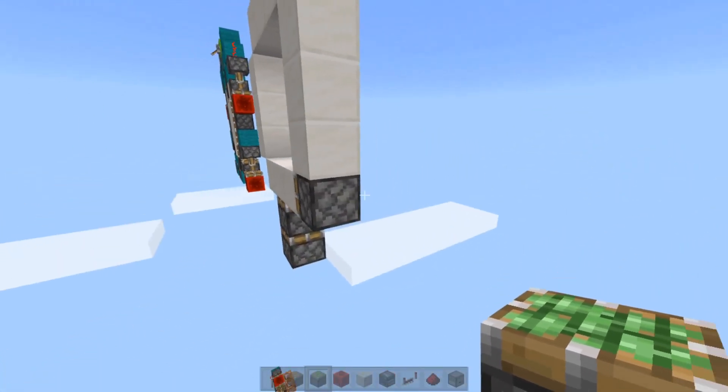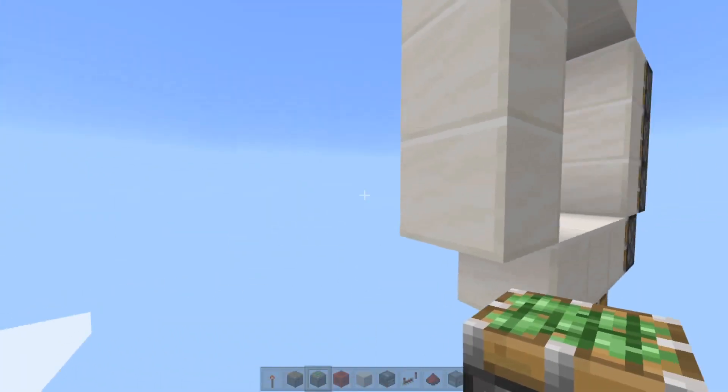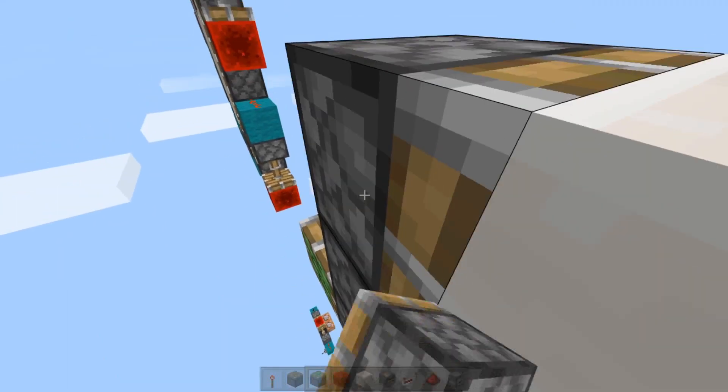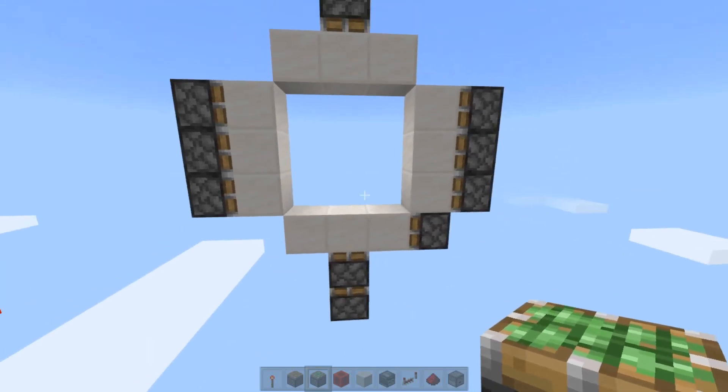Now you're going to place pistons on the left side and right side of the door frame, putting them going all the way up, and the same for the other side. By the way, these are all sticky pistons — I have not placed a regular piston yet, and there's only one in the build anyway, and I'll make sure you know when it is a regular piston.